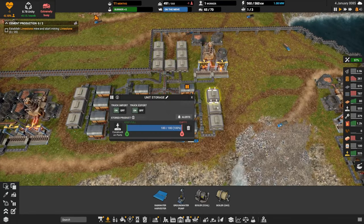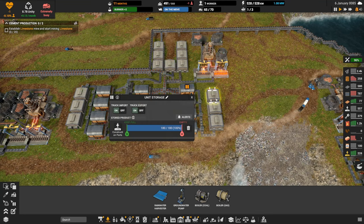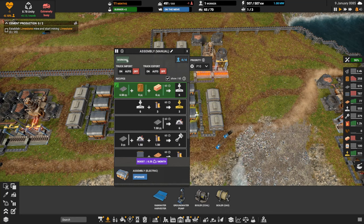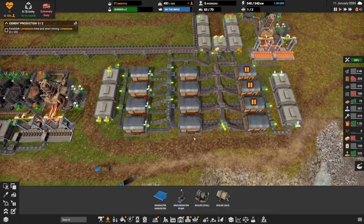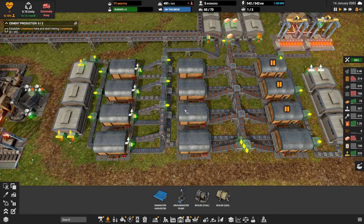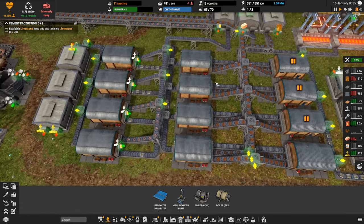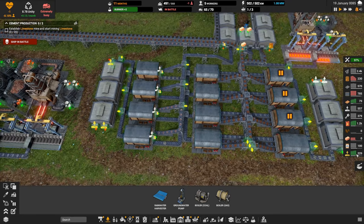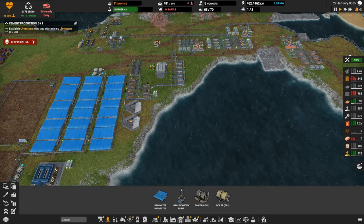We turned off a couple of assemblers making construction part ones — we're actually backed up on those, so we might be able to pause another one to free up a few more workers. These other guys I do want working; they're feeding the construction part two supply and we'll always be a little short on that for the foreseeable future.